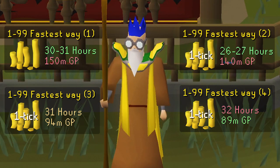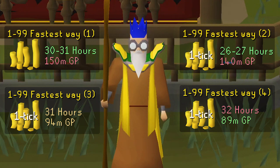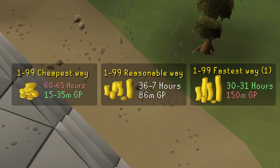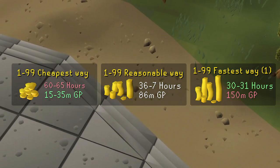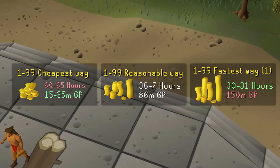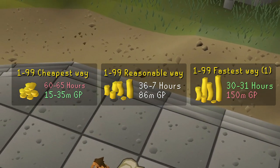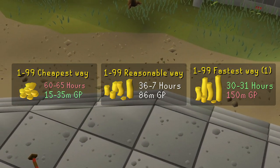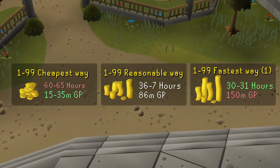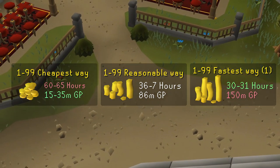Here we can see the four fastest methods compared together. The Sarabrew method is used by players who don't mind spending GP, and the one-tick methods are more interesting than useful. The cheapest way — making only prayer potions — takes twice the hours of the fastest way but costs five to ten times less. The reasonable way offers 99 in just five to six more hours than the fastest way and costs over 60 million GP less, making it a fairly quick and affordable option for most players.